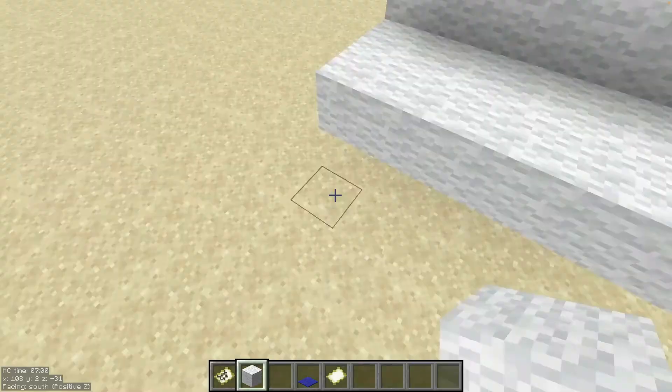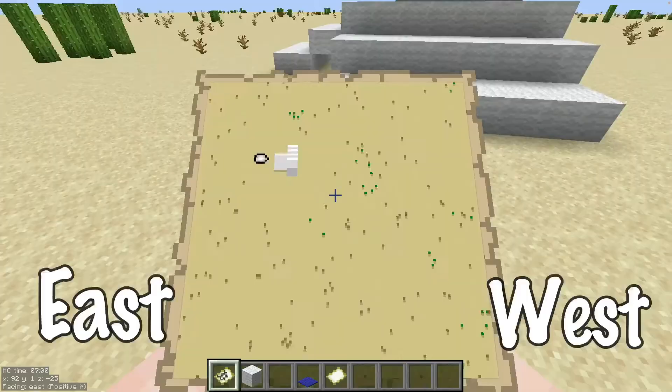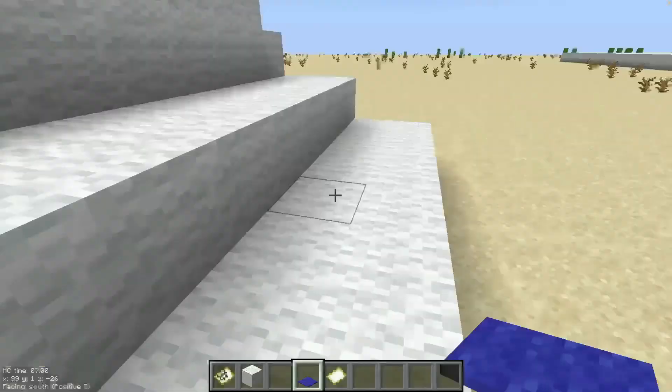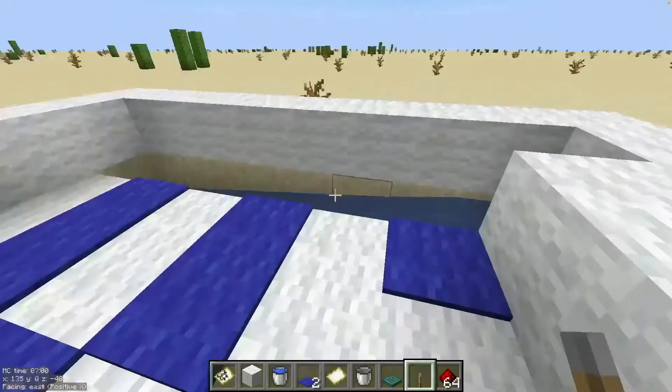So if we build a terrace arena and then dispense the water at the top, it should theoretically wash all the carpets right down to the bottom. Question: do the steps show up on the map? In the north-south direction we get shadows — that's not good. Let's try the other way. No shadows! That looks good. Let's try it with carpet on top — and still nothing. This could actually work.